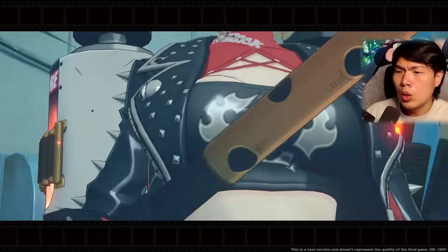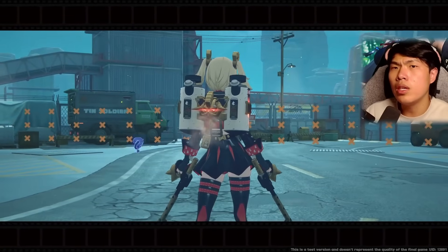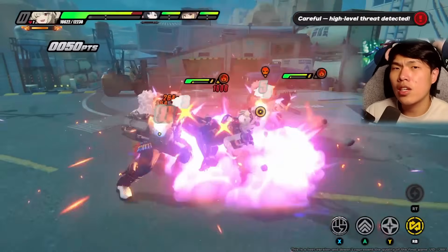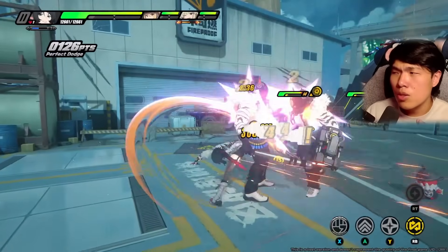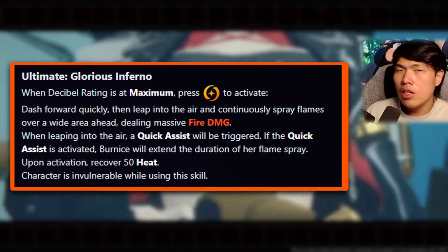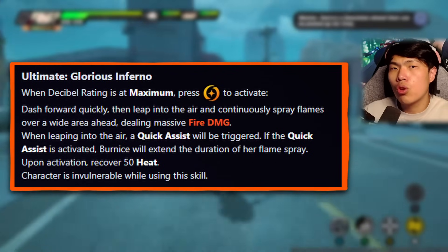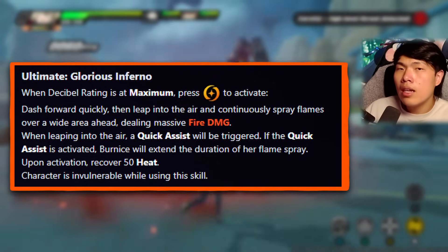Finally for her kit — Bernice's ultimate ability. The developers have mentioned they'll be reworking the ultimate system in Zenith Zone Zero, so we'll see how that plays out. Even without those changes, I find myself really liking Bernice's ultimate and prioritize it over Jane Doe's or other units' ultimates for two main reasons. First, Bernice's ultimate instantly grants 50 heat, extending the Afterburn effect duration significantly and applying more burn anomaly — meaning you don't have to rotate back to Bernice as frequently.